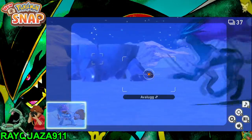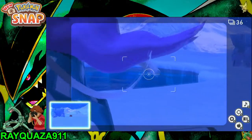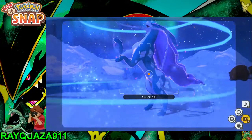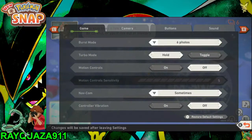Just wait for the Avalugg or Suicune to move out of the way — there's the Swinub. And now we can use 35 more pictures on the Suicune. Use as many as we can to get those nice pictures in there, and just save one more for the Aurora at the end.